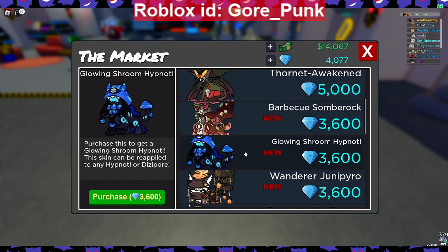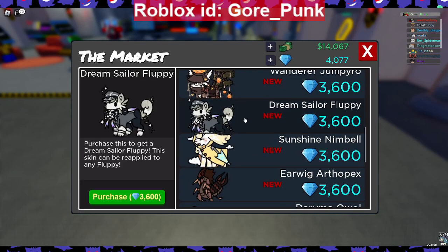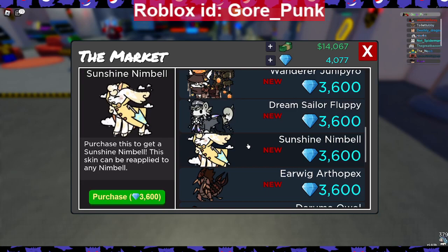We got Glowing Shroom Hypnotto at 3,600 gems — one of the skins I do want to hunt for. We got Wanderer Junipyro — another skin I really want, going on my looking-for list — at 3,600 gems. We got Dream Sailor Fluffy — which has the Legend of Zelda Triforce on its bowtie — for 3,600 gems. I don't know if the creator realized that. And we got Sunshine Nimbo for 3,600 gems — pretty cool skin.